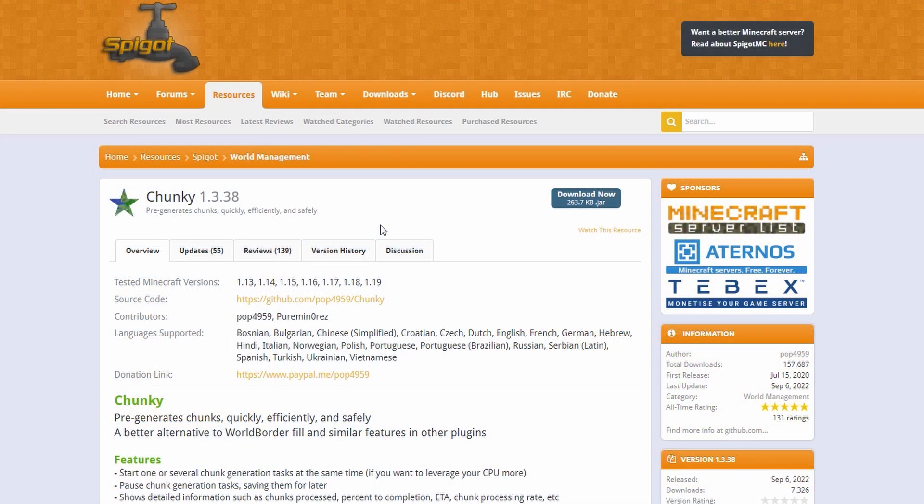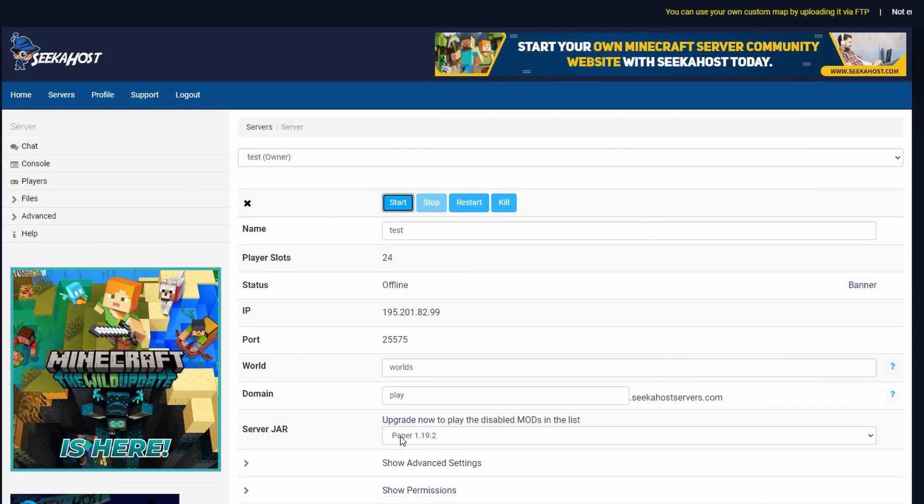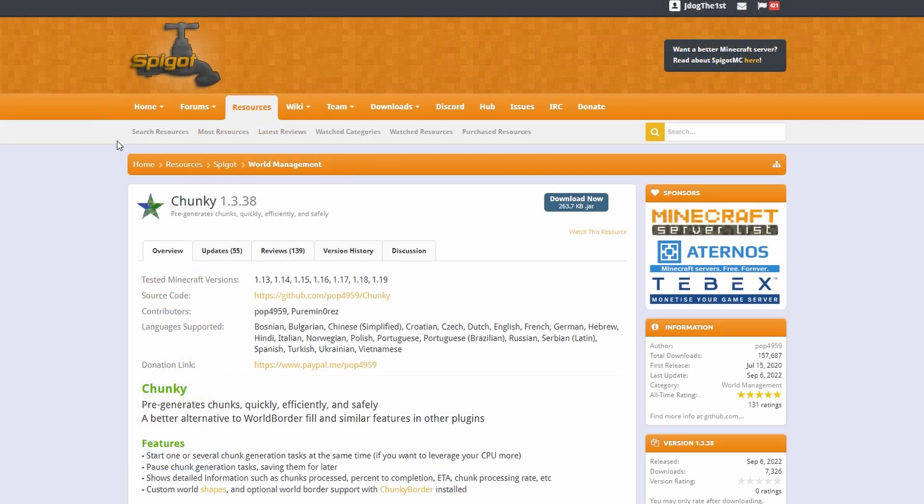After that we're going to need the plugin called Chunky, and this is going to be working for up to 1.19 and starting from 1.13. For this I'm going to be using a Paper 1.19.2 server. The reason for this is because it's much more optimized for multiplayer servers, plus it can use Spigot and Bukkit downloads. This does also work for Spigot servers.